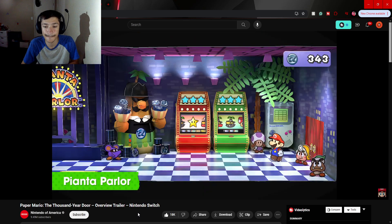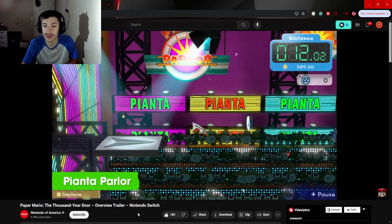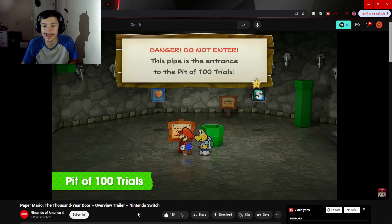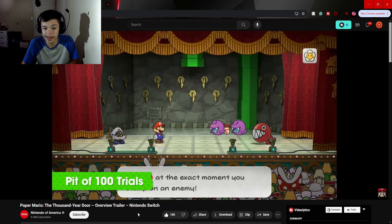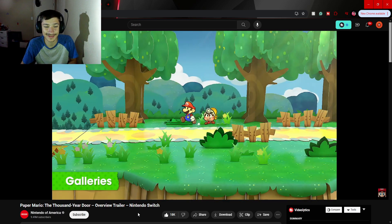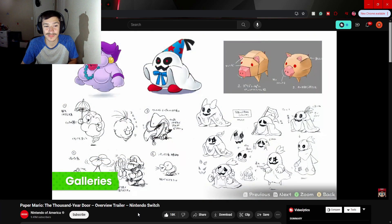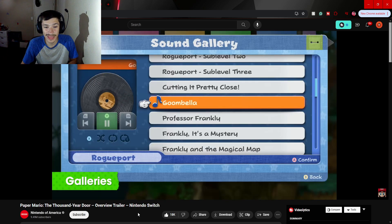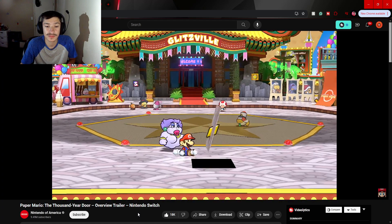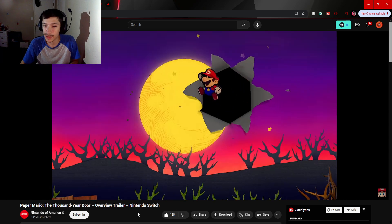Roll up to the Bonta parlor — match pictures or play mini games using Mario's paper abilities. Challenge the pit of 100 trials and battle waves of enemies to reach the 100th floor. Find star pieces and shine sprites to unlock galleries where you can view concept art and listen to music. A shine sprite — that reminds me of Super Mario Sunshine!